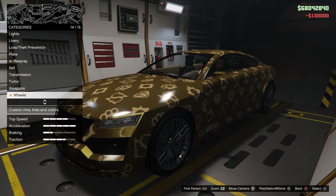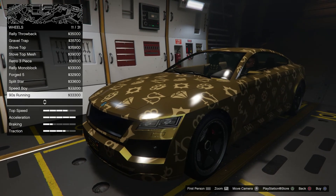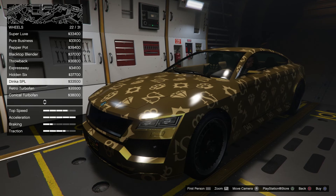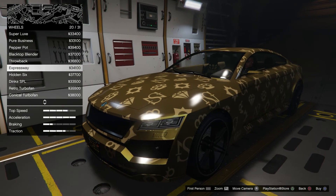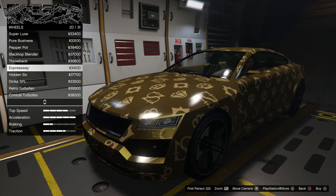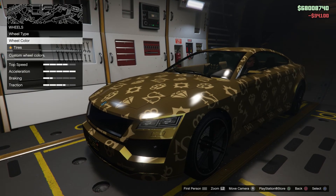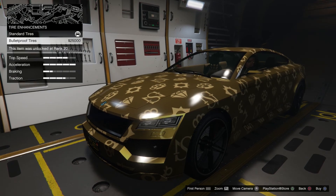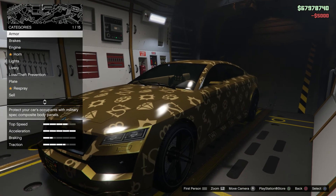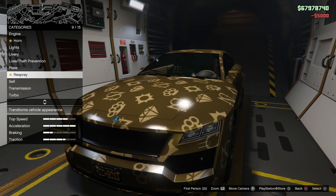Transmission, turbo — of course all the way up. Now this is where you can put the machine guns on here. They're not that great but I'll show you, and then we'll put some wheels on. I'll do this color in black. Bulletproof tires. Windows — black them out. And that's it, no more visual customization — just armor, brakes, and the regular stuff.